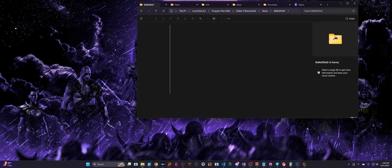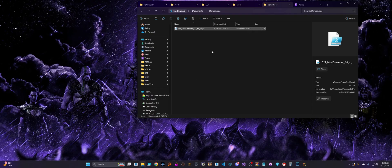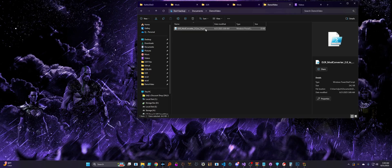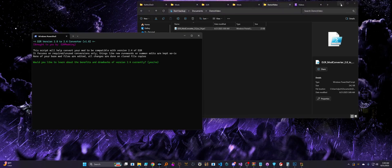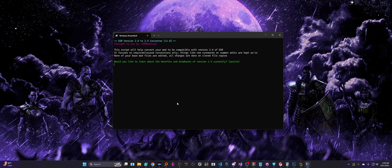Without further ado, let me just jump right into it. So, in the download that you got from either the website, our Discord, or the video description, you'll find this converter script in there for you. It doesn't really matter where you save or run this script — all we're going to do is just right-click it and select the Run with PowerShell option. If you don't have full admin access rights, you might get a message that says you need authorized scripts on your computer. You can just copy-paste that error message into Google, and it should give you the command you need to type in to enable that.